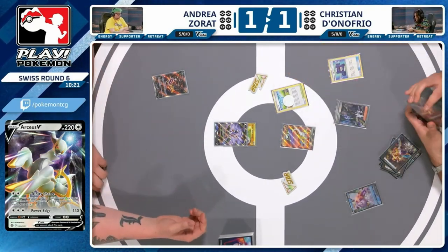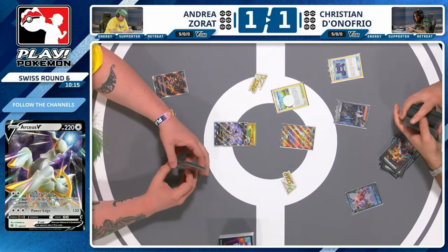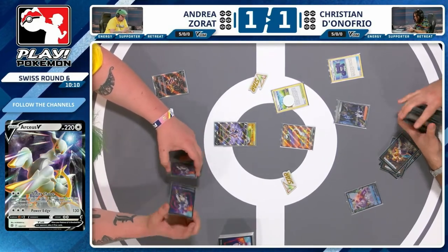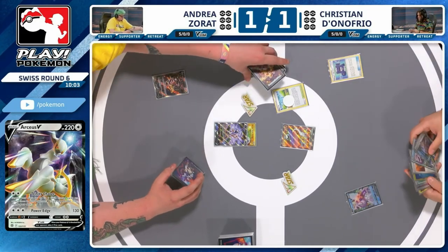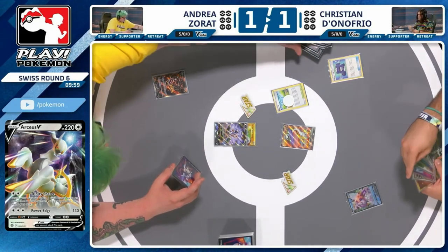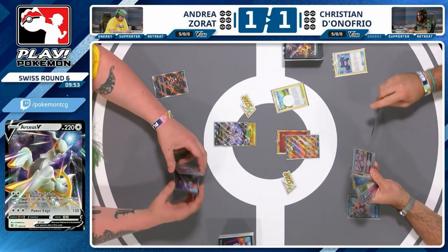I feel like it's not great, but it's the best you've got. I feel like I would do it if I were in Christian's shoes because you need to be fast. You need to be aggressive — that's the whole point of this deck. Taking a couple of turns to set up your hand is not where you want to go. If Andrea gets a couple of turns to accelerate energy onto Giratina, it is going to go very badly because Christian needs to keep getting the energy out. If Andrea sets up a couple of Giratina, they're basically set for the game. We're going to see Boss's Orders trying to make life a little bit more awkward for Andrea.